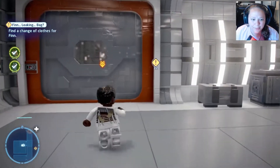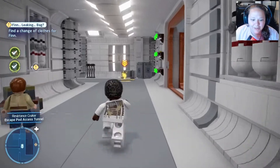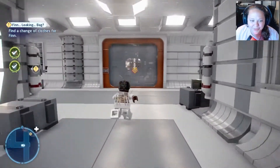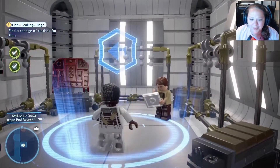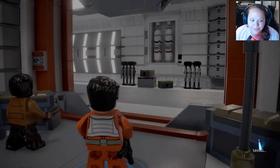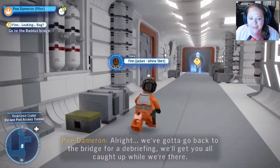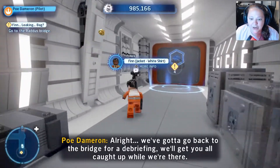That should do it. Now let's head back to the closet so you can get changed in peace. It's hilarious that he's in this bag thing. Someone's in here, dude, get out — I'm gonna change. There we go, all better. I'm dressed. So where now? We've got to go back to the bridge for a debriefing.